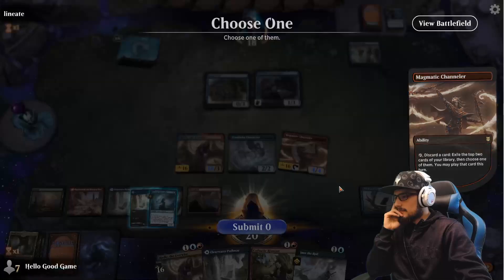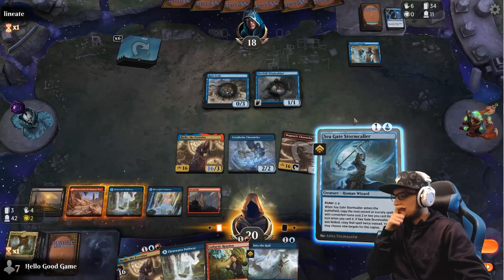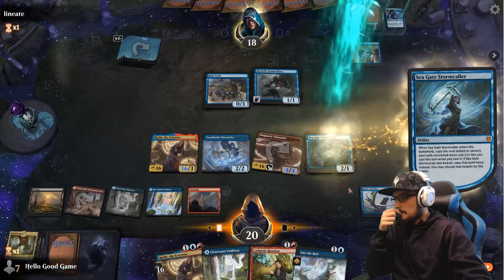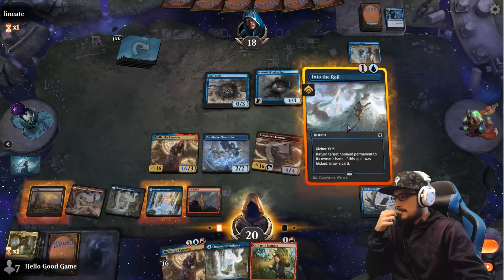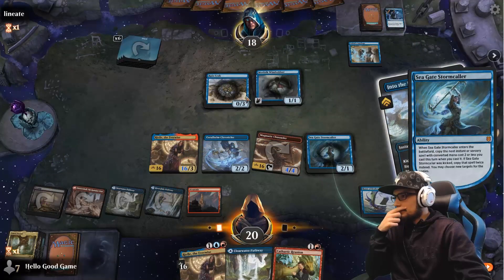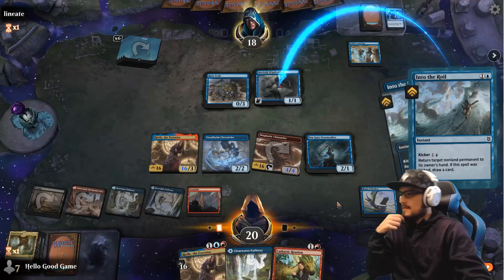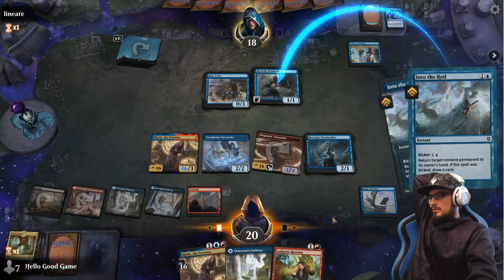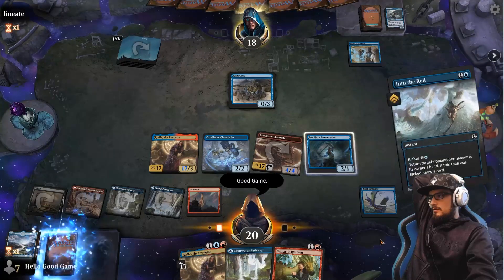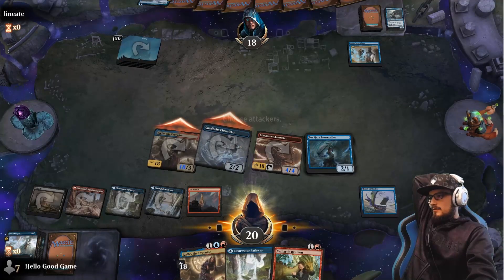Perfect, perfect, perfect. I want to cast this for two. We bounce the crab. Poppy bounces the Robber. They draw a card, we milled two, down to one, and we hit for lethal. Whoo! That was close — down to the last card. We hit for twenty. Nice.